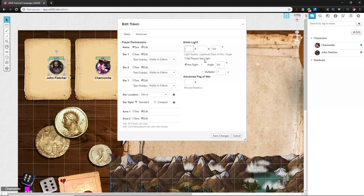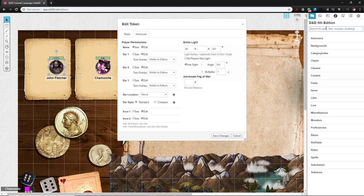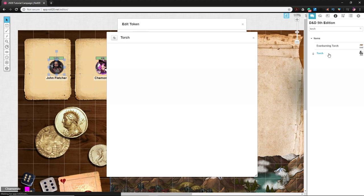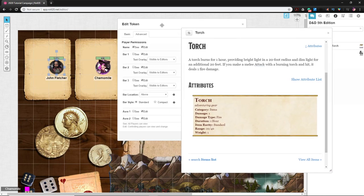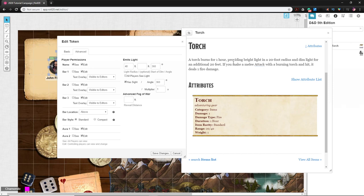For a torch, it sheds light 40 feet total — 20 feet of bright light and then 20 more feet of dim light. The compendium confirms: 20-foot radius of bright and 20 of dim. In Roll20 terms, the first number is the total distance (40), and the second number is where it stops being bright and starts being dim (20).